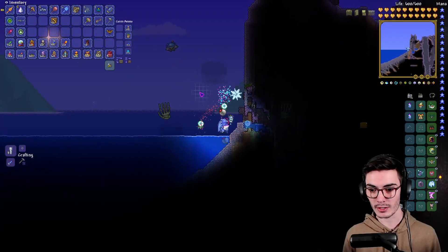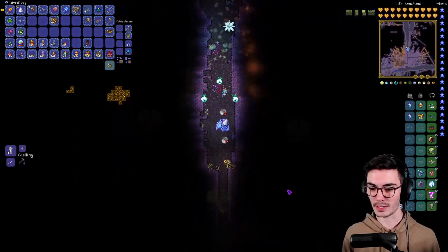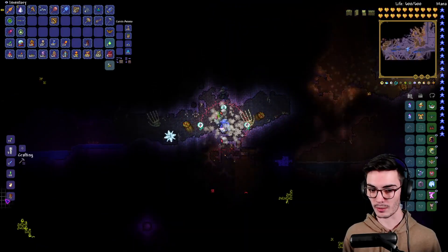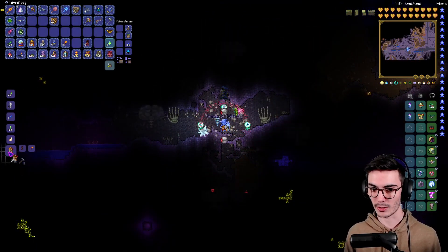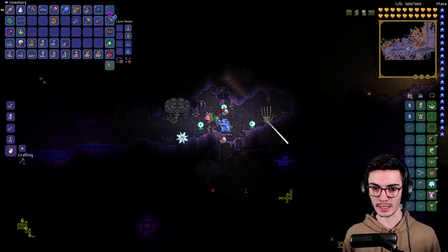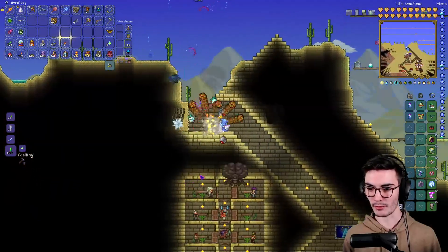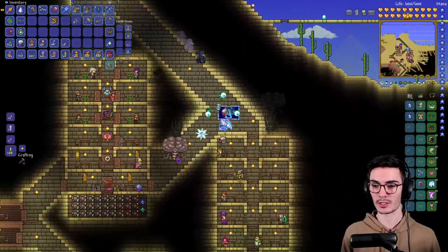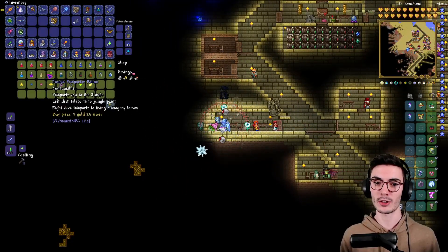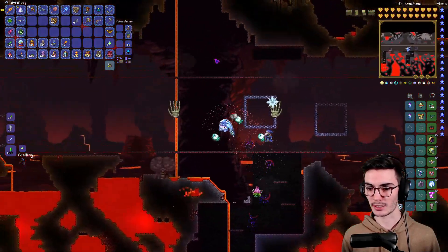You have to have specific crafting stations to do a lot of this stuff — like you can't just pick up a demon altar. Or can you? Can you pick up demon altars? Someone please fact check that, wiki gang — I need you badly, desperately. I need to know if that's possible because if it is, you will change my life forever, because I absolutely hate teleporting to the ocean and back. I'm a YouTuber — I'm lazy. I'm also dying. Please help.